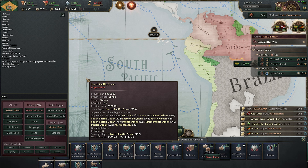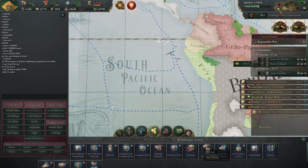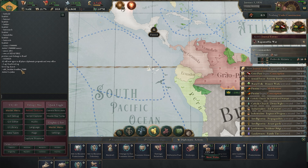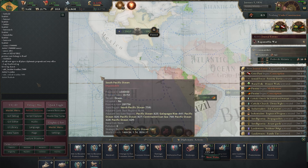To add loyalists, type 'add_loyalists', then a space, then the culture (for example 'brazilian'), then the amount — say 25,000. Note that these work in a factor of 10, so don't put in 2 million or you'll end up with hundreds of millions. Unpause and the loyalists will be added.